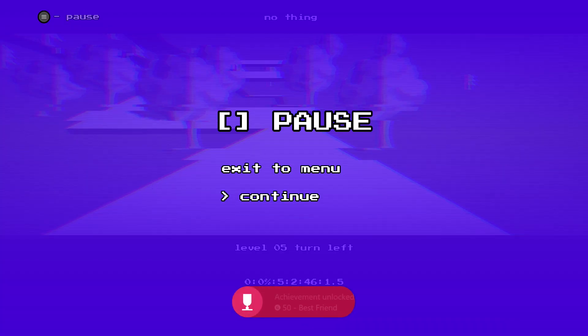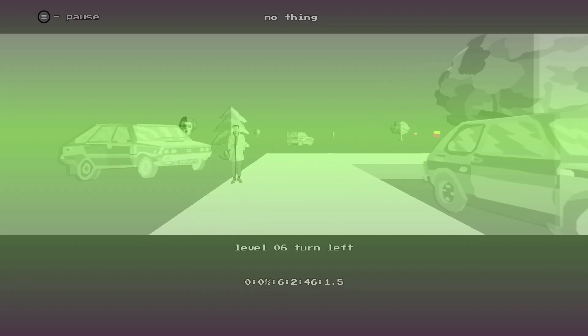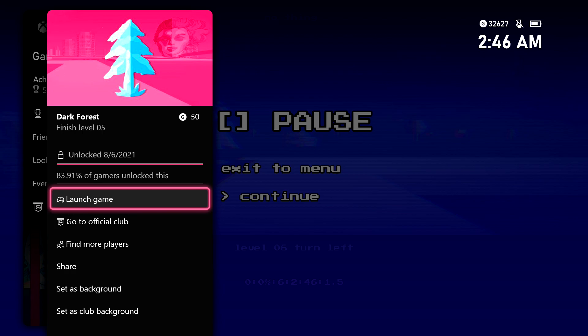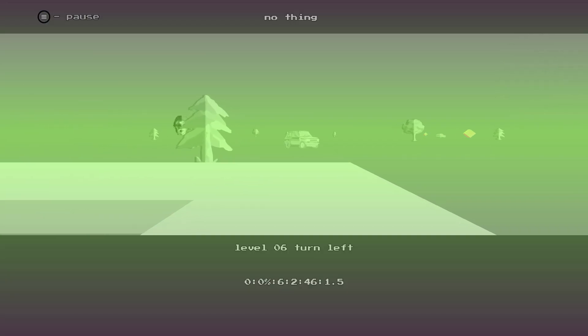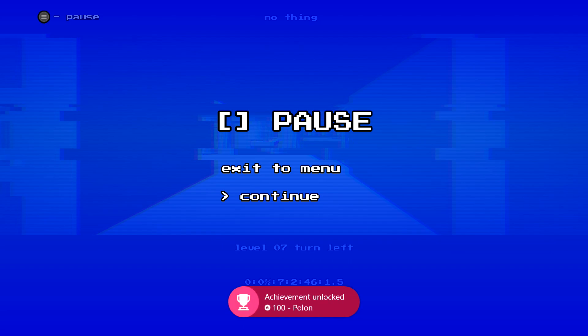I personally recommend spreading things out, so make sure you spread your Y button presses so the achievements don't end up all popping at once. Just make sure you take your time with this and let the achievements come one at a time. That way we don't run into any hiccups, but honestly, because the game is so short doing this method, if you do end up missing something or something glitches out, you can always just retry again from the beginning.